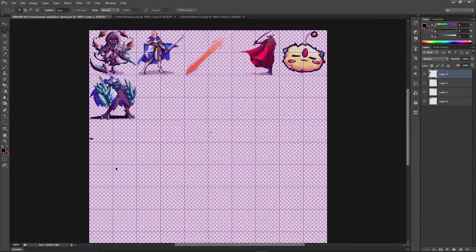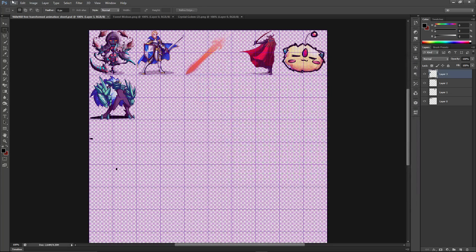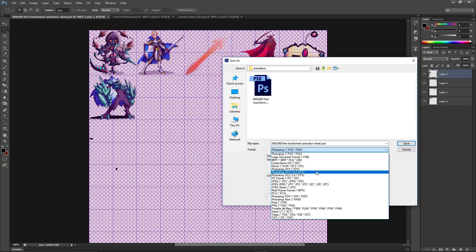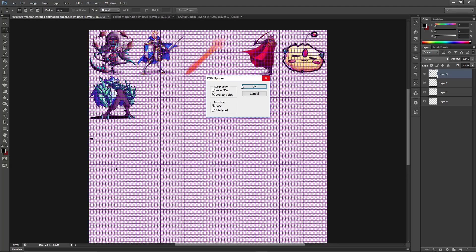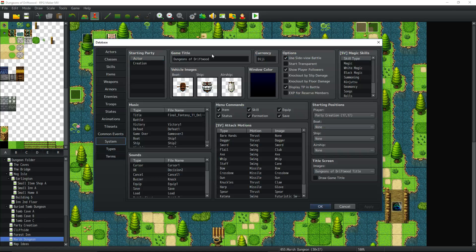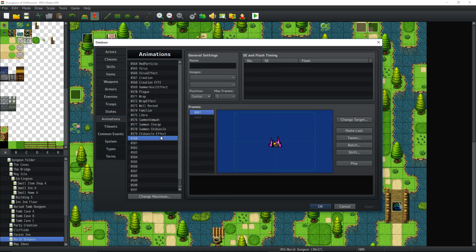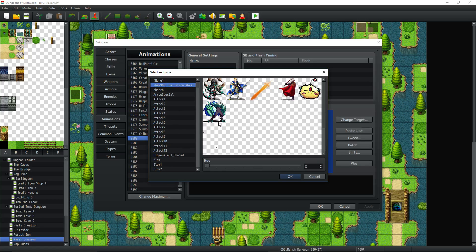Once you've positioned it, just add as many creatures as you want inside the file. Then go to File > Save As, save as a PNG — put this file inside your project's IMG/animations folder. Back inside your project, go to the database and the animations list should be updated, and you'll see the new animation entry is there.